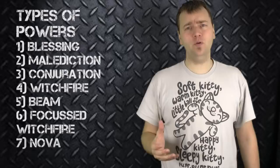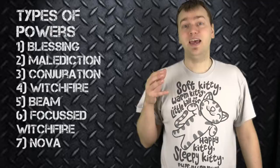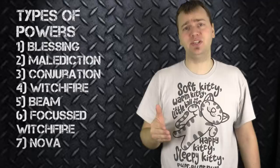Finally, we have nova psychic powers. Nova psychic powers are basically a shooting attack that shoots in all directions, kind of like an explosion, and hits every squad within a certain distance of the psyker casting the nova power — usually between 6 and 12 inches — automatically hitting and inflicting hits on those squads.